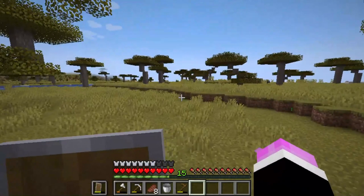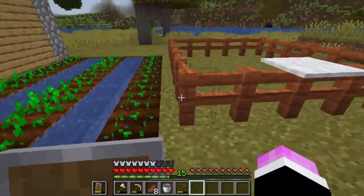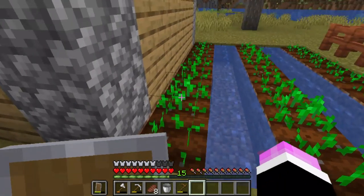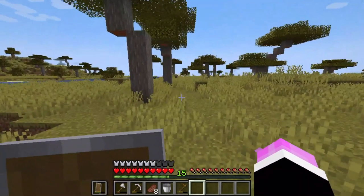First, I need to find some animals. There's some cows over there, which will actually be very good. But I'm going to need some wheat, which I won't be able to get until these things are done. So I'm going to go see if I can push the cows over there.